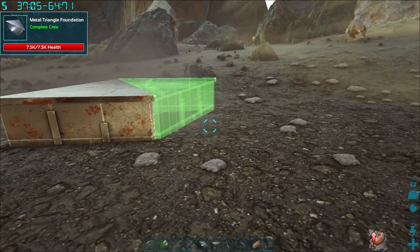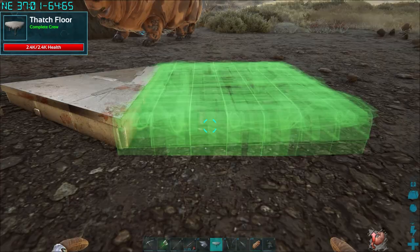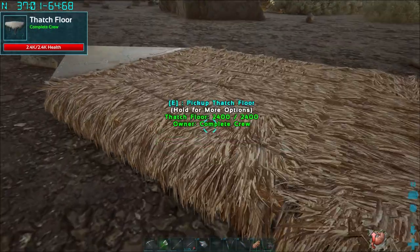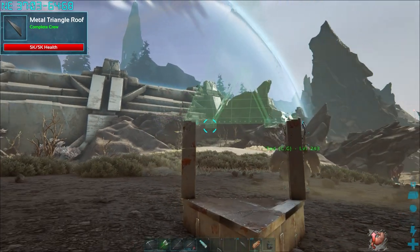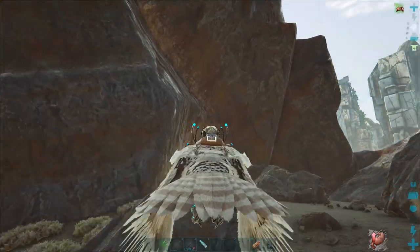We begin today's adventure with myself, tribe mate Romeo and Shazella, taming a level 70 Giga. I construct a taming pen — check out my Giga taming guide if you want to know more about this design, where I fully explain it in detail. I'll leave a link at the top. The beauty of this trap is it's easy and cheap to construct, and the Giga can approach it from any angle.